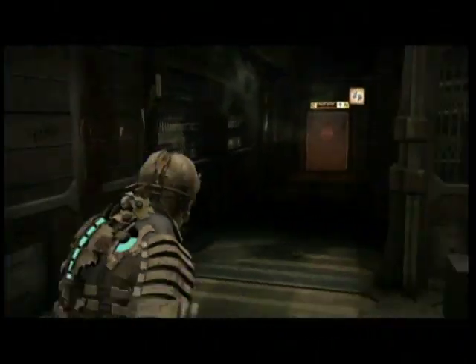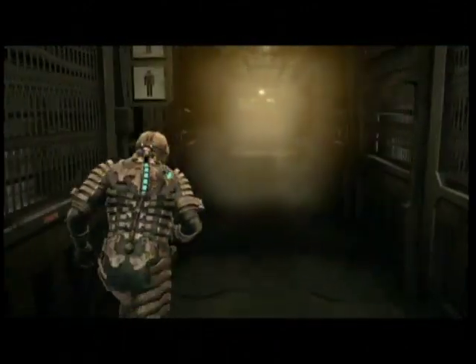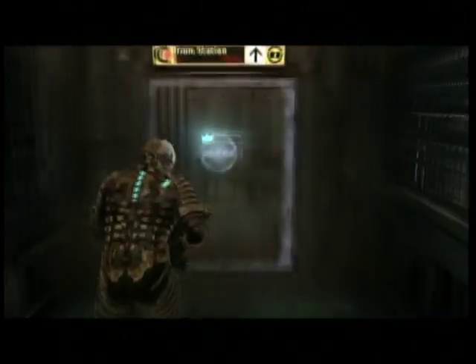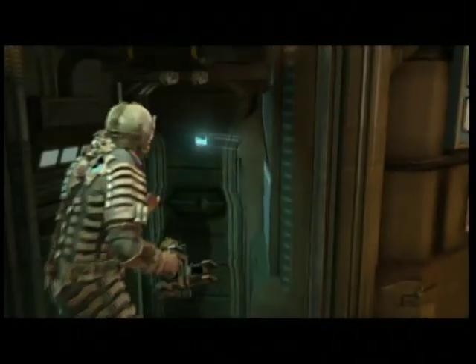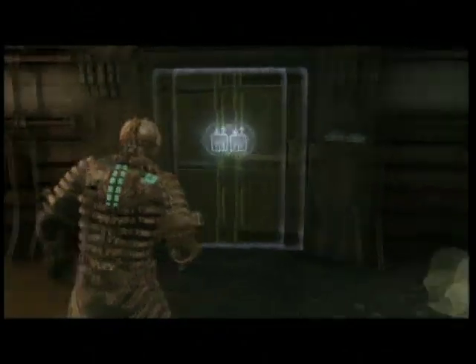This is Dead Space, the second video of Chapter 11 - 'Alternate Solutions' or something like that. The chapters spell out 'NICOLE IS DEAD' with their first letters, so this is the A in 'dead,' meaning we're almost done.